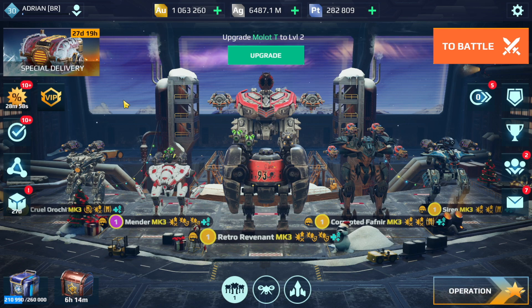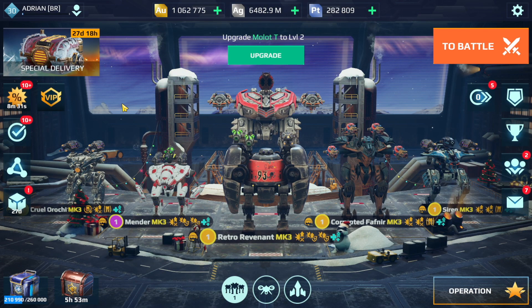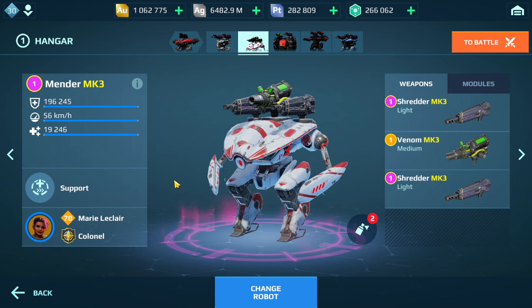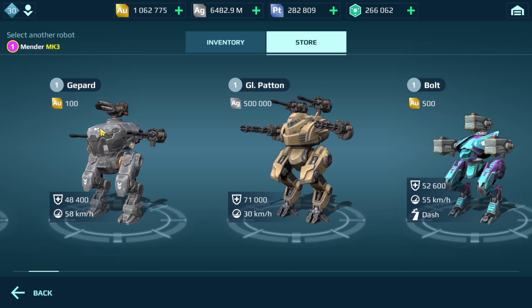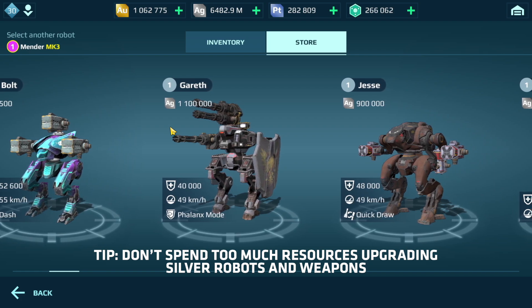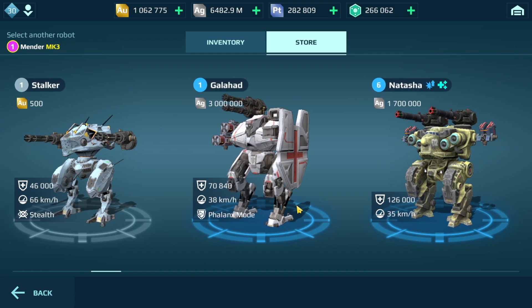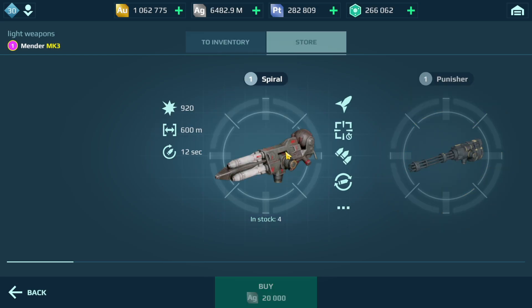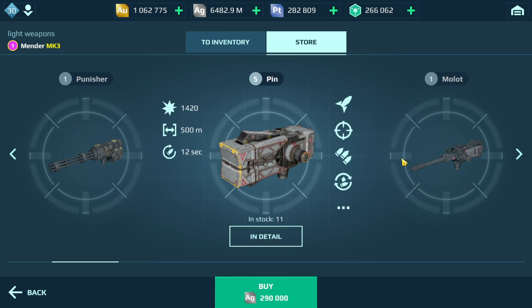The first currency we're going to take a look at is silver. You can see we have silver here. What do you use silver for in this game? Mostly for purchasing cheaper robots and weapons. If you go to the store, you can see some robots are silver, some are gold, some are components. The cheaper ones are obviously silver. I wouldn't spend too much upgrading these robots though, because eventually you're going to move to components. We have silver robots and silver weapons, and once again, don't spend too much on these weapons because at some point you are going to transition to stronger weapons.